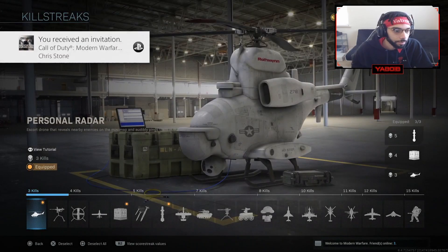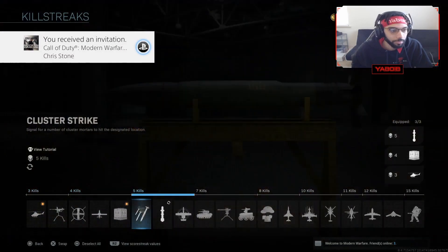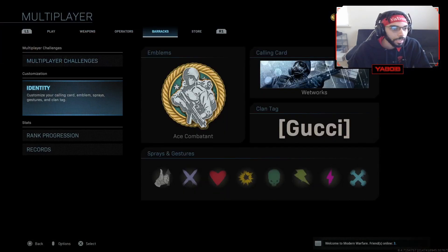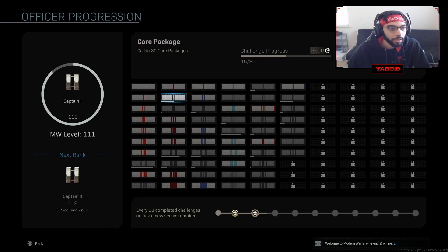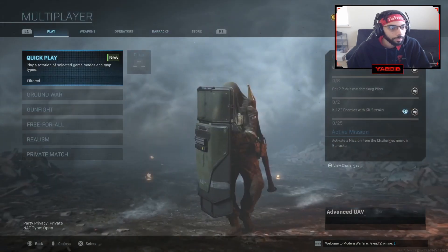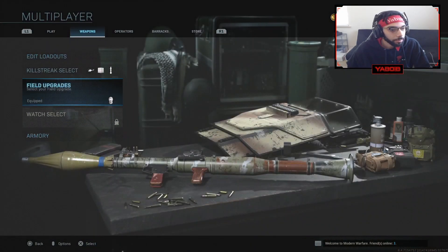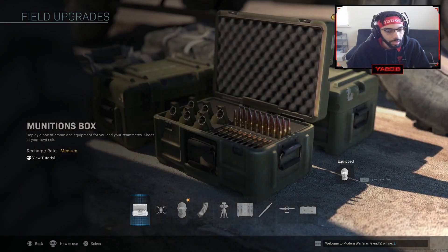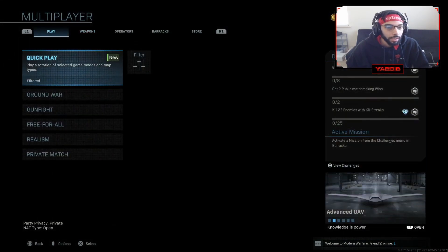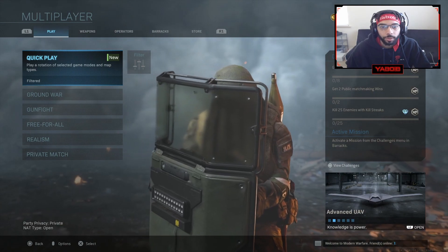For killstreaks I run with the personal radar, the care package, and the cruise missile. That's just because these are my usual killstreaks and I'm going for the care package challenge. For my field upgrade I'm using dead silence — sometimes I roll with the munitions box.